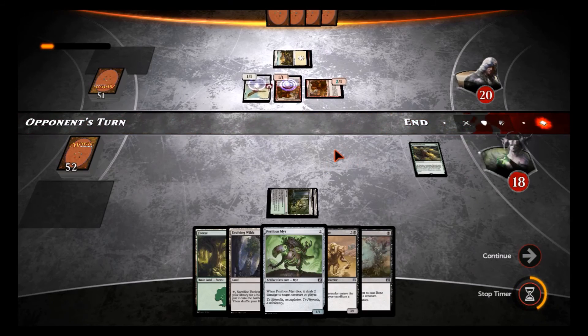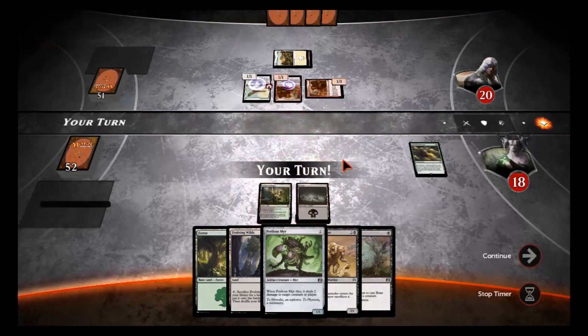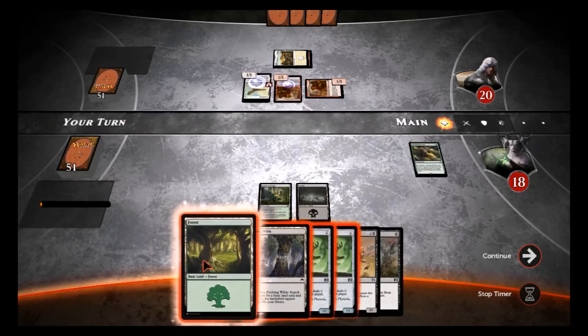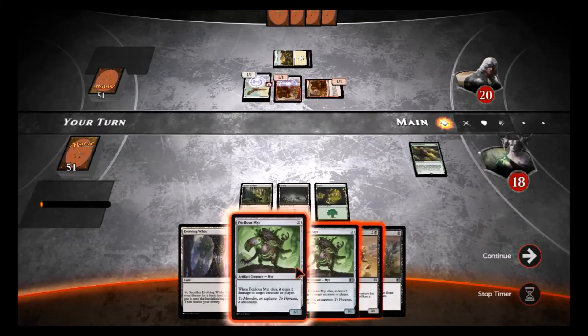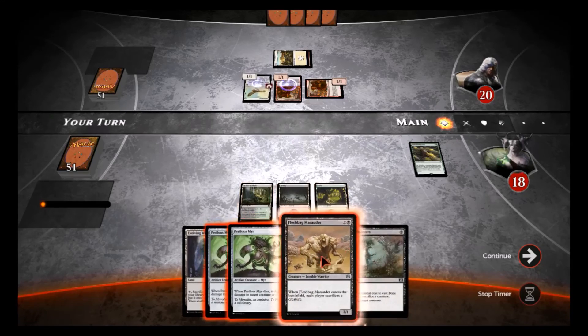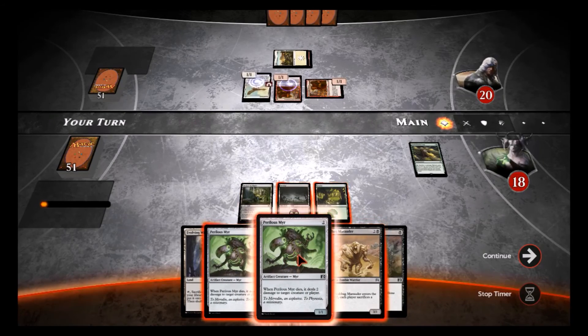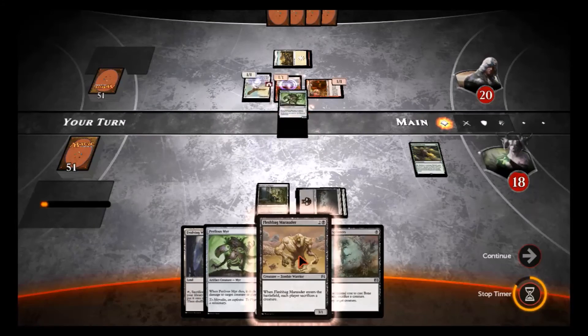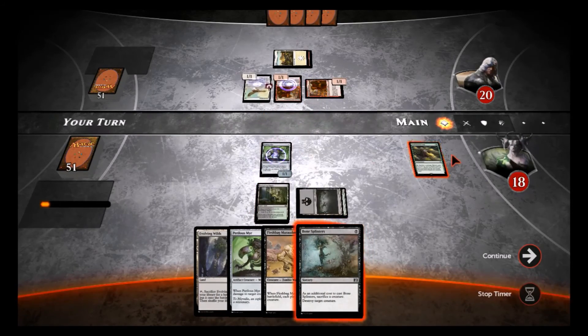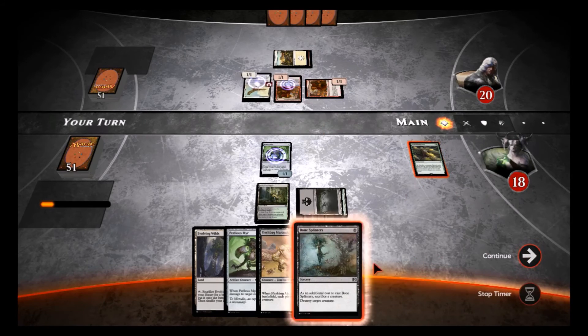What you want to do with this deck is get maximum effect out of your creatures — you want card advantage. So if you can kill two things... I could Fleshbag Marauder now, but this Perilous Mirror would be a little bit better here.